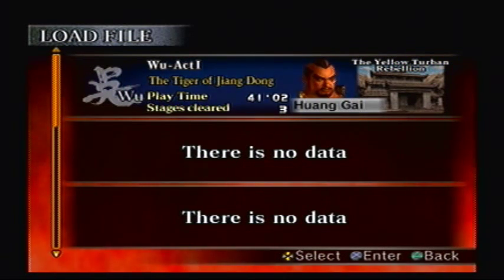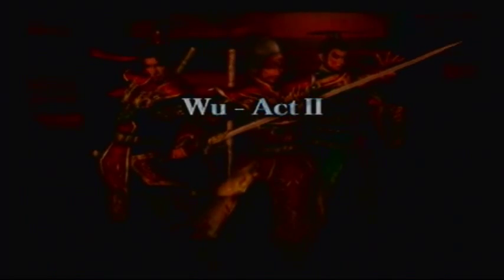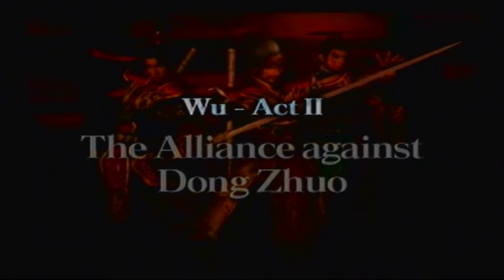In the last episode, we finished Act 1, which is about the Yellow Turban, so now we're gonna move on to Act 2 - The Alliance Against Dong Zhuo.